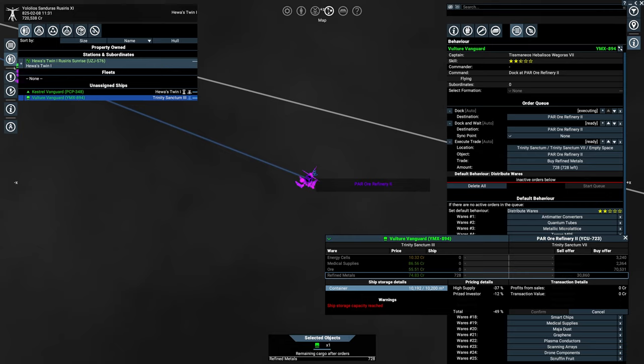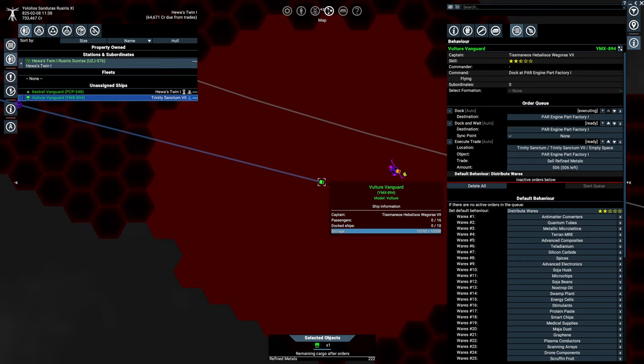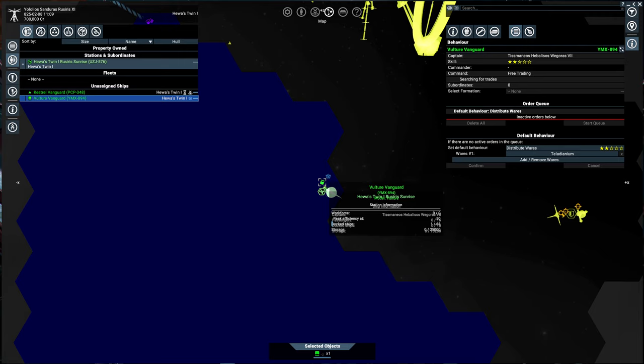Looks like refined metals, and this one has a higher supply modifier than the antimatter cells, so I think it's safe to assume that the pilot is choosing whatever ware has the highest supply at the current moment. The cargo bay is going to have some leftover refined metals after this sale. We get to see if he will sell the remainder at another station or buy a different ware. He chose to sell off the remaining metals, which is good — it is what I was hoping he would do. Having multiple wares in the cargo hold has the potential to become dead space, and that doesn't look like something we need to worry about.